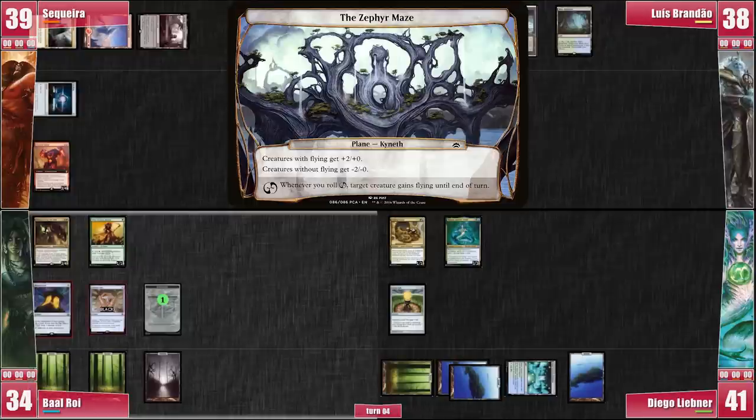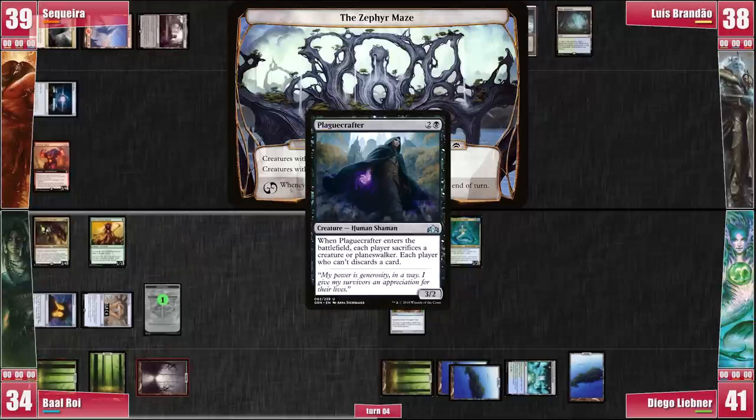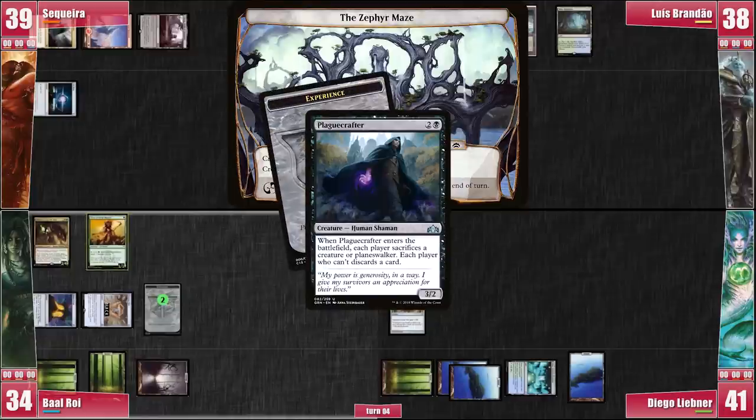Baal loses the Crypt roll on his turn. He casts a Demonic Tutor and Luis asks where we think it's going, which suggests he might not have counterspells that hit creatures. I tell him it's either for Protean Hulk or some Fleshbag Marauder effect because my Giant probably intimidates him. Luis thinks for a bit but lets it resolve. Baal gets himself a Plaguecrafter and casts it immediately. The Giant gets sacrificed, Luis discards the Trinisphere, Libner sacrifices his Coiling Oracle, and Baal allows his own Plaguecrafter to hit the graveyard for a second experience counter.